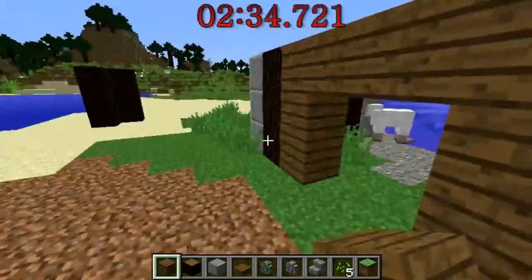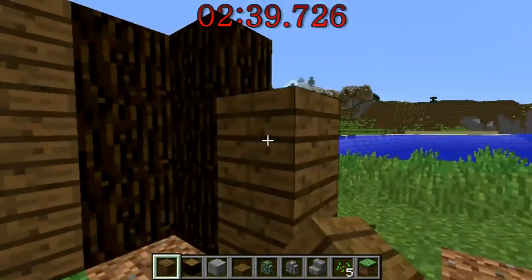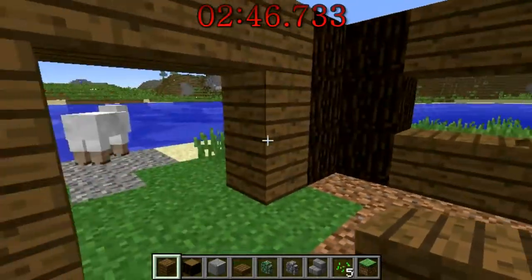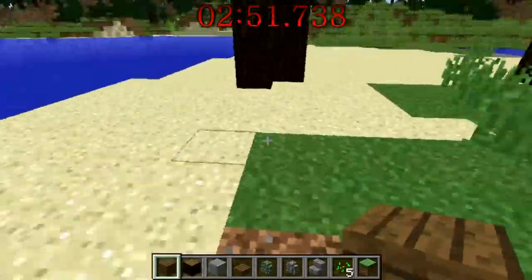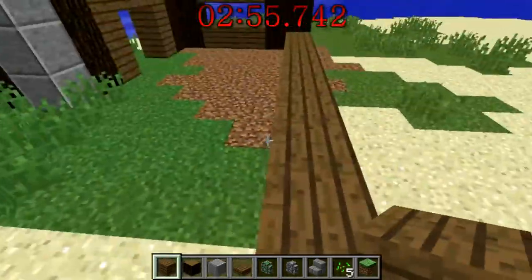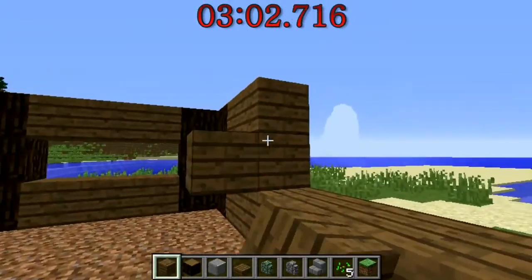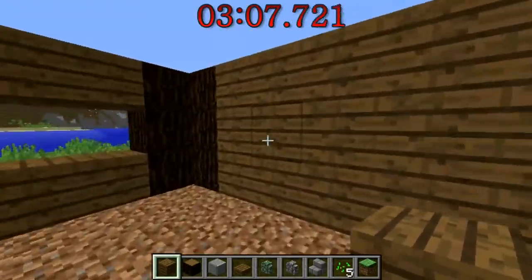We might want a window here, or maybe a door — oh, maybe this could be a window. Kind of weird, but okay. We're surely breaking boundaries in this — there are no rules. No rules of modern housing apply to this series.